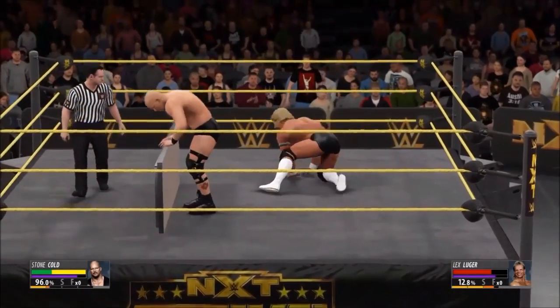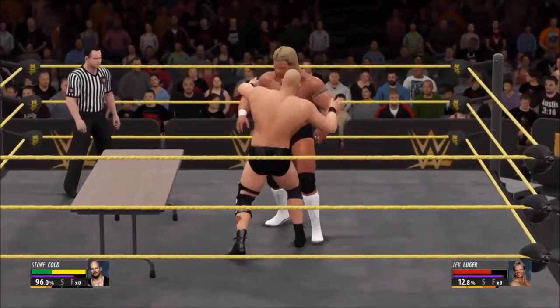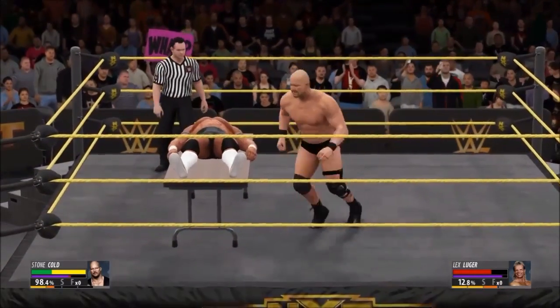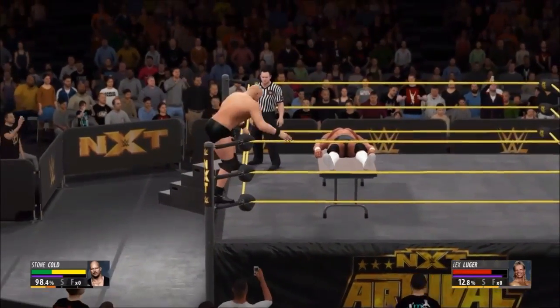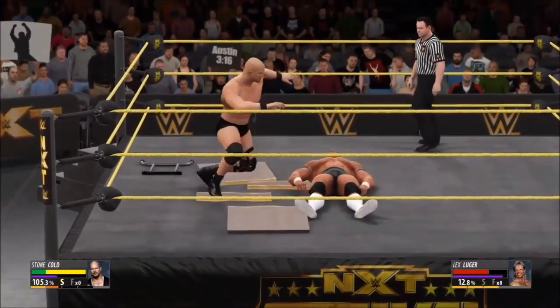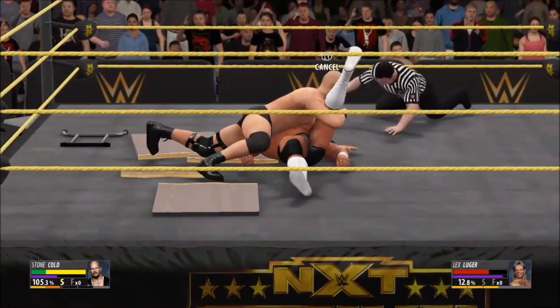So you pick up the table, whack him straight onto the table, run to the top rope, climb the top rope, and then just press Square. Boom — he's going through the table! Then I'm going to pin him. Hopefully it will work. If he does kick out, I'll do my signature and finish it up.